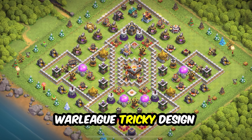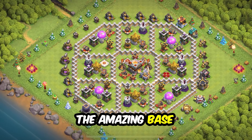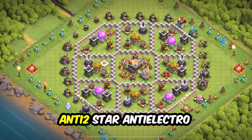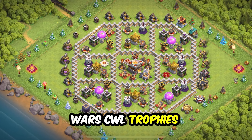Base 14: a pretty unique design that will work for farming, trophy pushing, and clan war league. It's a tricky design and the wall placements are really well done.